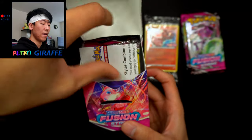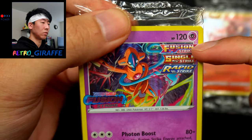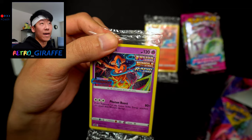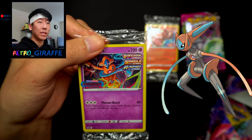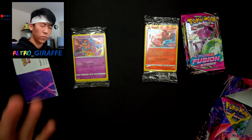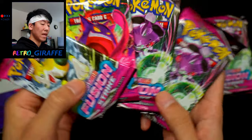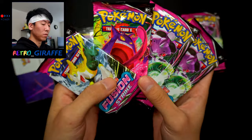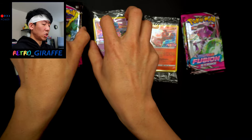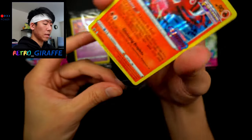Behind door number two we have a different promo — the Deoxys. This one features Fusion Strike, Single Strike, and Rapid Strike, which makes sense because Deoxys has three different forms: Speed, Defense, and Attack. Very fitting that it can use all three styles. We also have the four packs — though we're missing a Mew pack. We have a Boltund, a Gengar, and two Genesect packs. The disrespect to Mew! Let's open the Oricorio pack first.